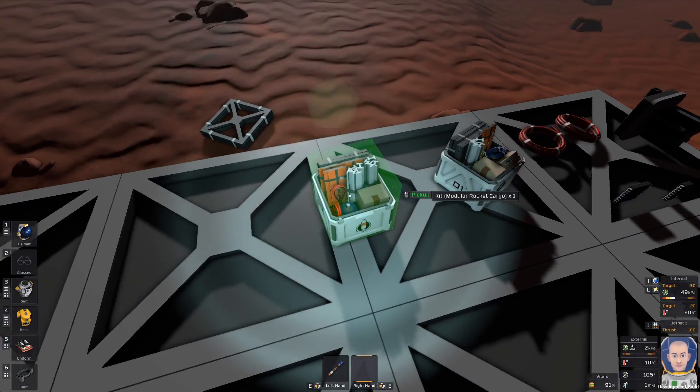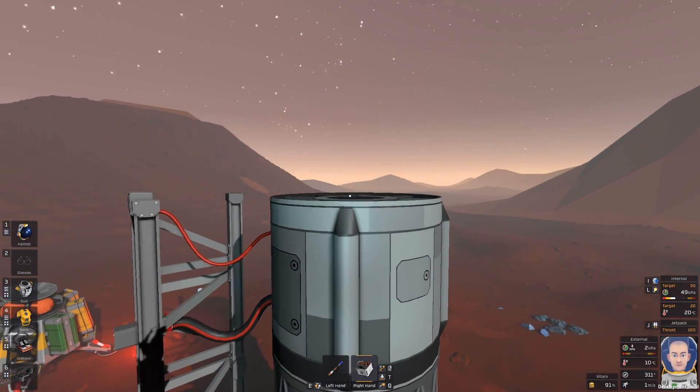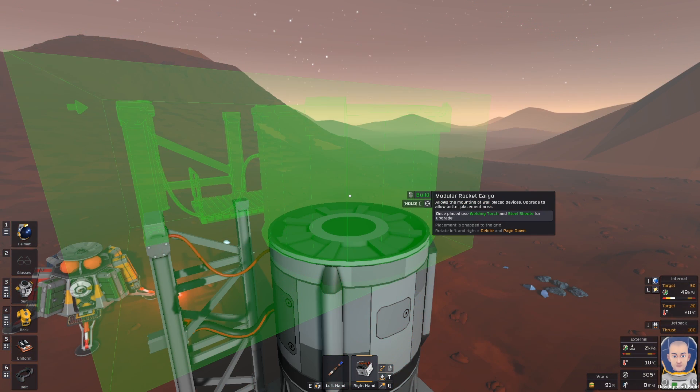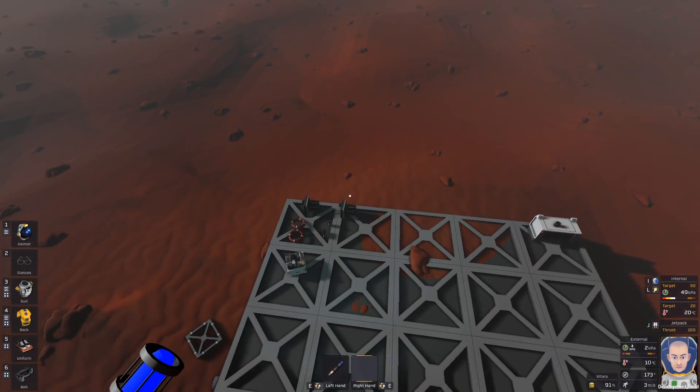Next thing is the cargo module, because if you want to fly to a different planet I'm sure you don't want to fly with empty hands. So this is the cargo module — I will finish it just like that.